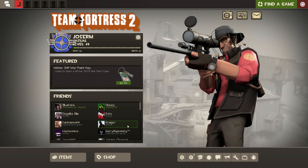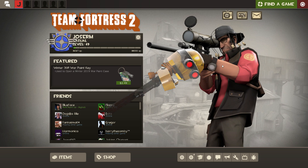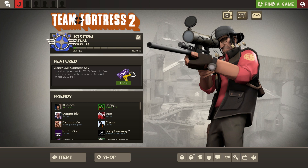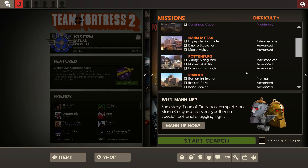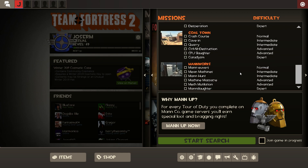One of my favorite weapons is the gold bot killer wrench. First we need to do a special trick to be able to craft the weapon. Go to Find a Game, then to Man vs Machine, go to Boot Camp, and go to the last mission.